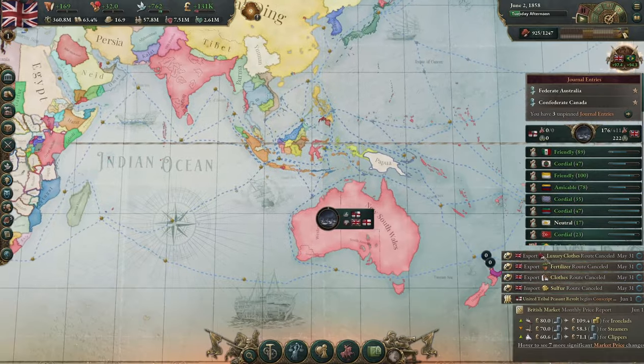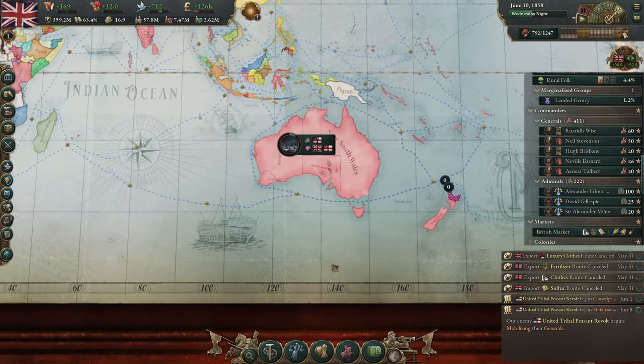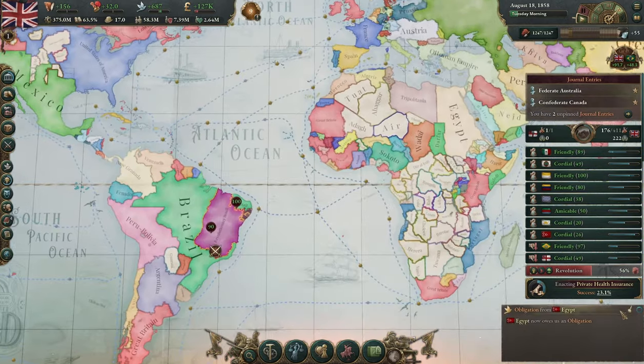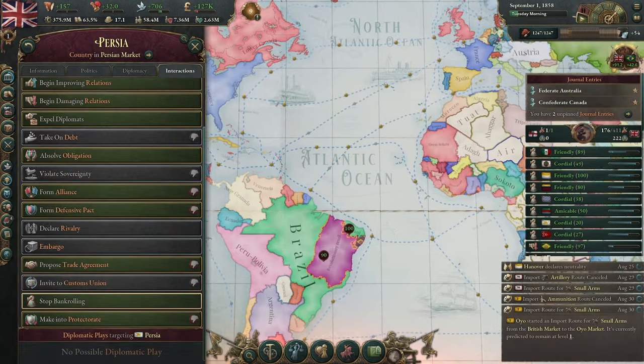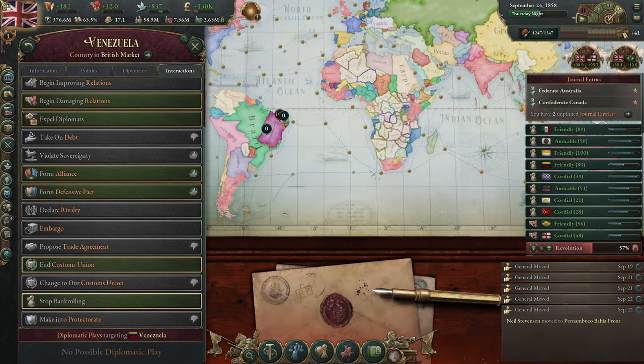A united tribal revolt has broken out too — if we've got to go around annexing territories to protect them, we will. Venezuela wishes to join our customs union. Egypt joined our customs union. Persia will join our customs union too. And we can make Venezuela into a protectorate by just offering them an obligation.